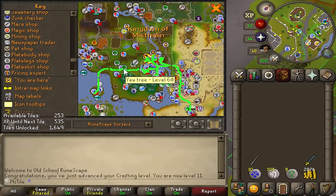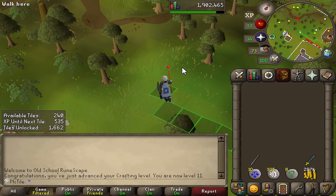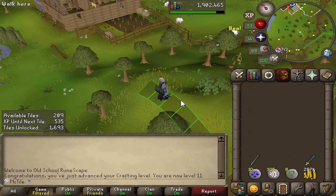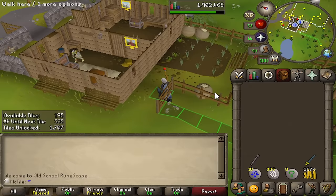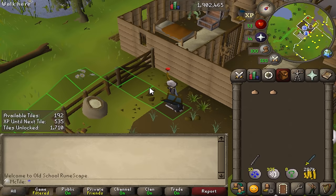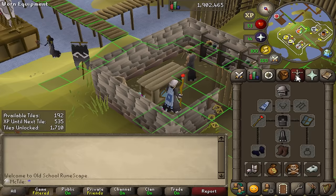There's 11 crafting — decent progress. Operation one is getting onions for the orange dye I need for the quest, and there's an onion patch right here in the back of Fred's farm. This is absolutely the play because I'm also going to need to get to the HAM hideout later in the Lost Tribe quest, so I get halfway there while getting onions for goblin diplomacy. I'm going to hop worlds to save some tiles since the gate is closed — that way I don't have to walk around it to open it. Got three onions just in case I eat one. Now let's go get some woad leaves from Falador — I'll need water runes for that.